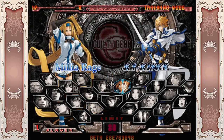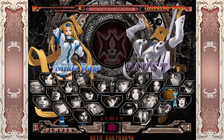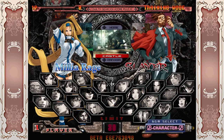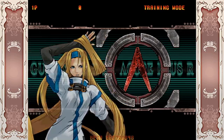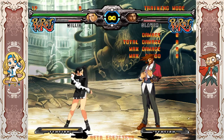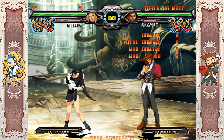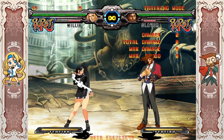This is going to be a tutorial on Milia in Accent Core Plus R. This is not meant to be a full-blown tutorial — there are better resources and more qualified people for that. This is meant for people who are familiar with the character, have already played her in Xrd, and are now picking up this game, since Plus R currently has the best netplay. A lot of people are playing this game because they played Milia in Xrd.